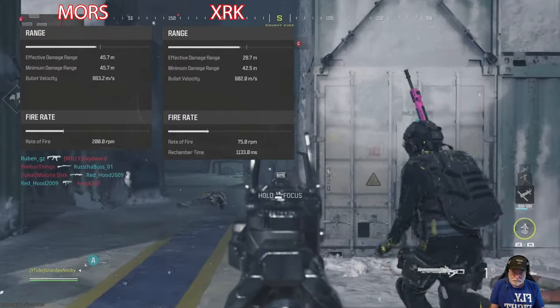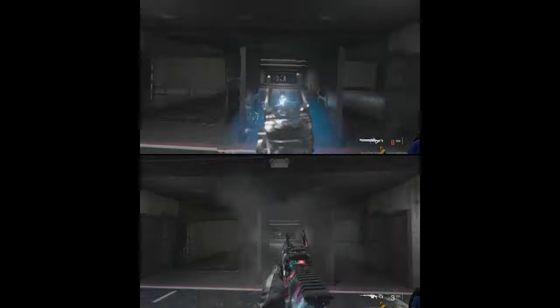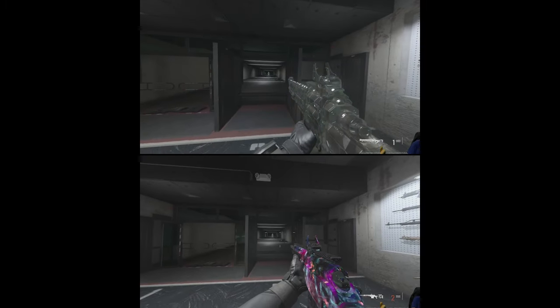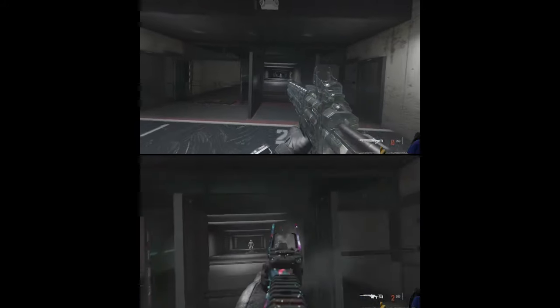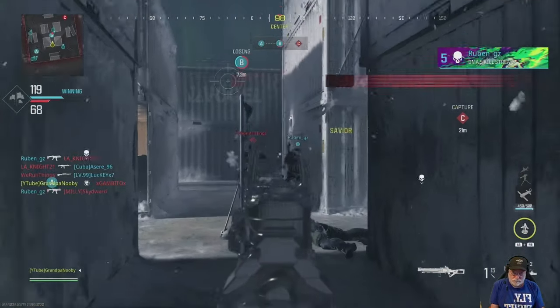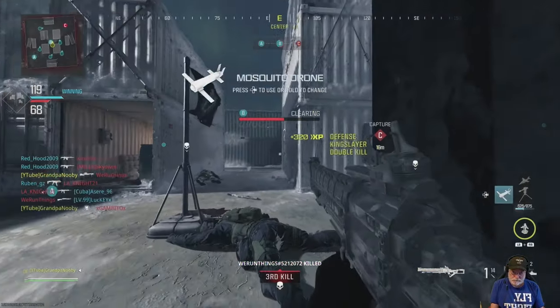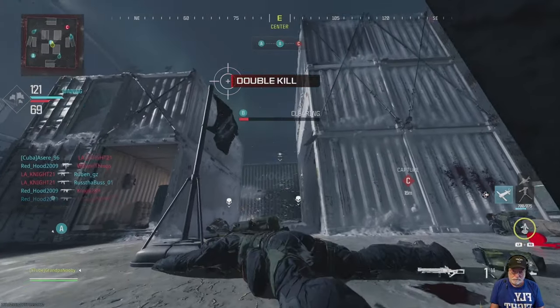Rate of fire is kind of a mysterious one: 200 for the Mors, 75 for the Stalker. But if you look at them head-to-head, the weapon that disappears first has the fastest re-chamber and thus probably the fastest fire rate — and you can see the XRK wins that one, not by much, but it does win. So that 200 rounds-per-minute rate of fire, I just don't see it for the Mors.